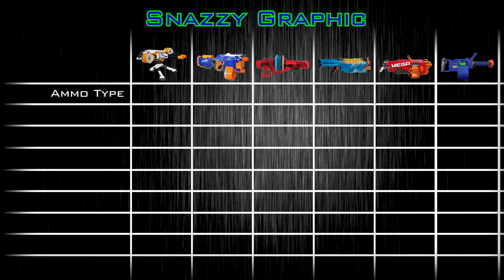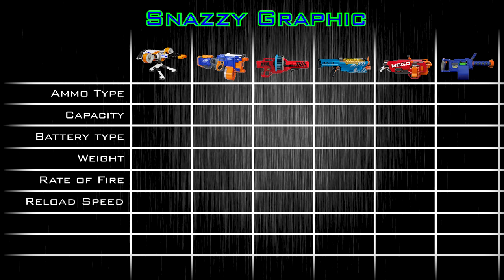To find out which blaster reigns supreme, we're going to compare a few different elements using a snazzy graphic. Ammo type — what type of ammo it fires. Capacity — how many darts you can load ready to fire without replacing a magazine. Battery type — what type and how many batteries are required. Weight with batteries. Rate of fire — will it go pew pew or pew pew pew pew pew. Reload speed — if you need to fire more than your capacity, how long does it take. Horde control — how many zombies can you slay firing a lane into a horde. And average chrono velocity.